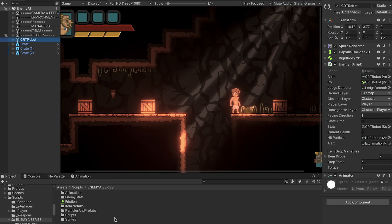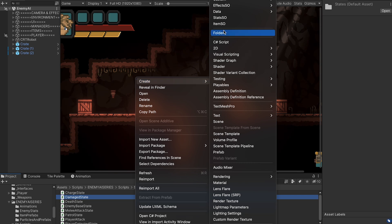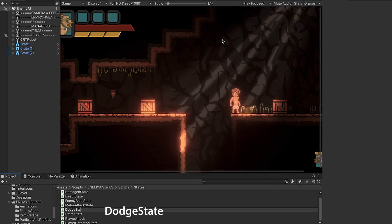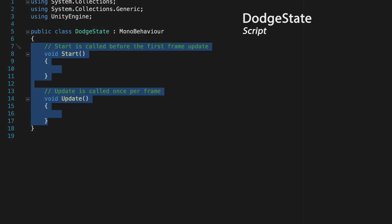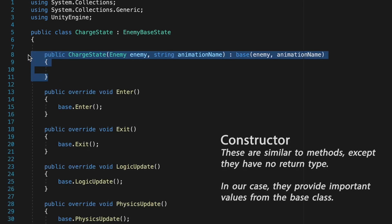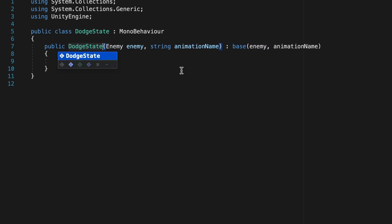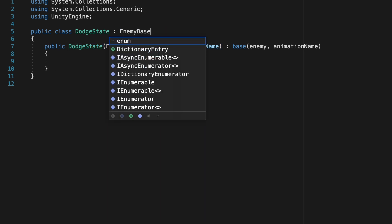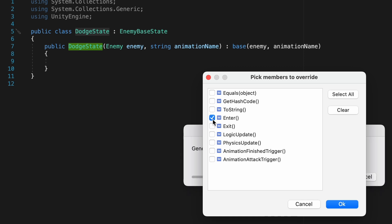First, let's create our state. Head into Scripts, go into States, and create a new C# script. Let's call this one DodgeState. Remove the Start and Update methods, then borrow the constructor from one of our other states. Make sure it says DodgeState instead of ChargeState, and confirm it inherits from EnemyBaseState. Right-click, go to Quick Actions, and generate our overrides — Start, Exit, and LogicUpdate.